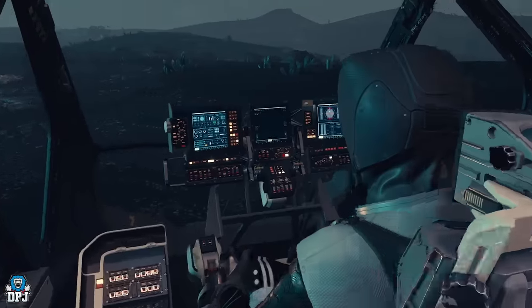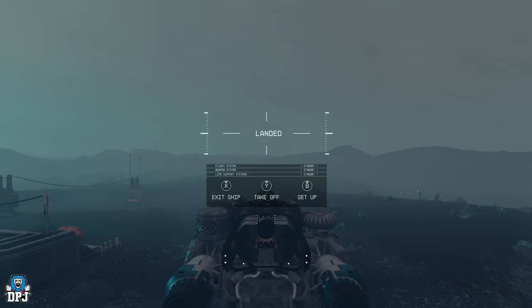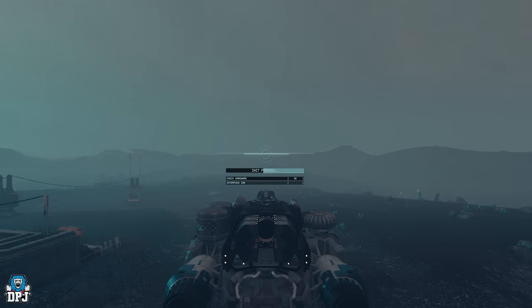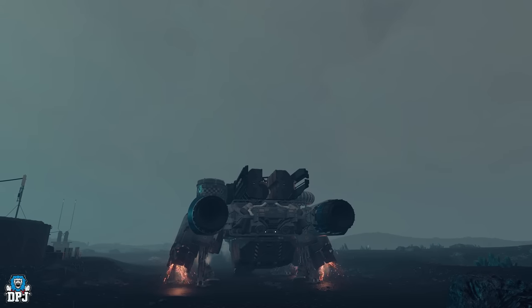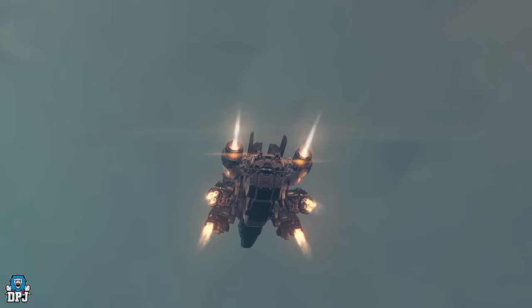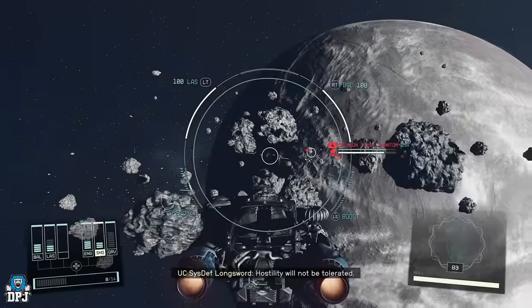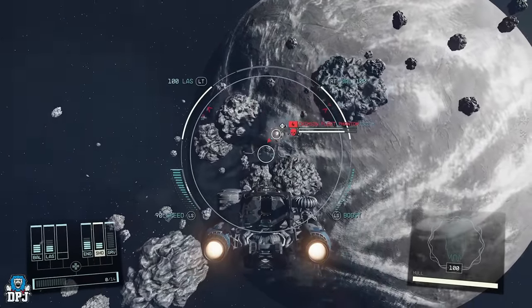We're off, we've stolen a ship! This will now join my fleet. Hopefully it doesn't have some sort of tracking system because otherwise I'm screwed. There's no power in the grav drives, but this ship's mine now. All I need to do is take it back to a place and go to one of the ship technicians, change my current ship, and this one joins my fleet. I've got a pretty cool new ship.